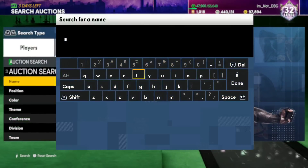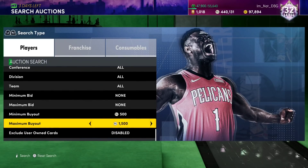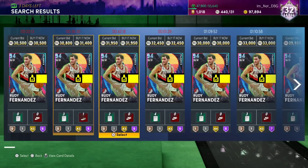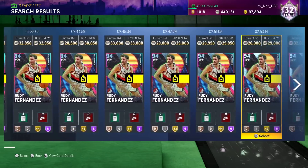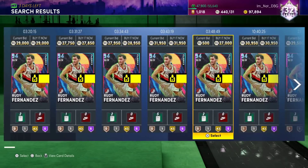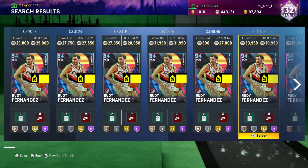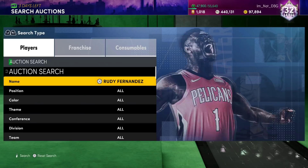Let's see what's happening with Rudy Fernandez, because he was a card that I potentially saw a lot of dip in. He was around like 34, 35k yesterday. Let's see if there's much of a drop in Rudy Fernandez. You can see he's gone down to like 30k, and from here on down is when you're probably going to start to see a whole bunch of them. You're seeing Rudy Fernandez every 2 minutes. He didn't drop as much as I thought - he dropped to 27k, so about 6 or 7k. I thought he was going to drop to 25k, he still might, but I think he's probably had his biggest drop.